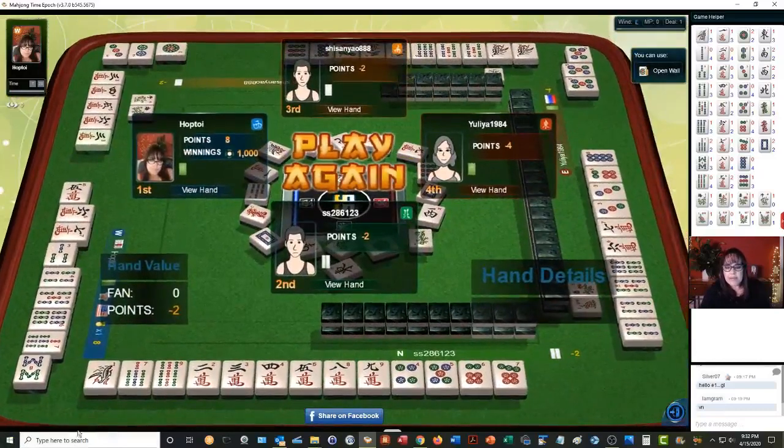This player looks like they had another potential chow hand — they were set up for all chow. They don't have any pairs, which just means they were set up to chow. All chow would have been a good hand for them too.